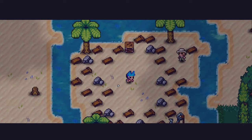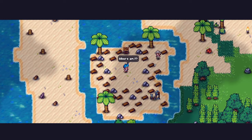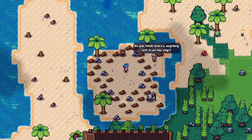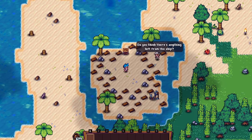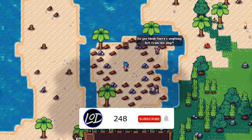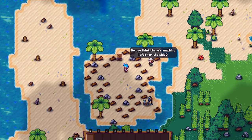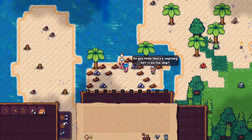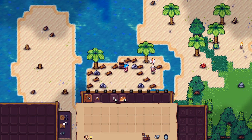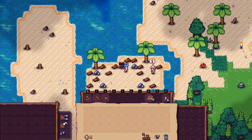Looks like we spawned on this little island here. 'You are awake! How are you feeling? Can you move with WASD?' Yeah. 'Do you think there's anything left from the ship?' Tab for inventory. Okay, cool. See how it's like a top-down version? You go around and can pick stuff up. Loot all — very nice. Looks like we got an axe, pickaxe, a weapon of some sort, some torches, and then some food. Nice.